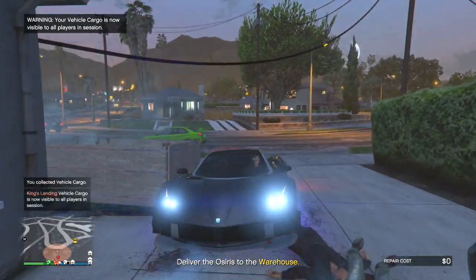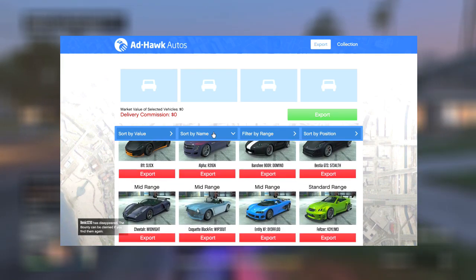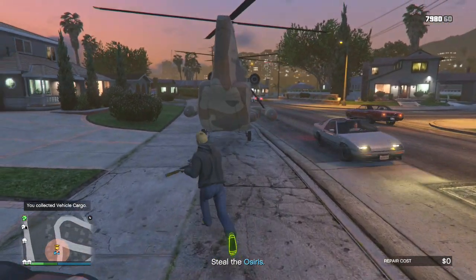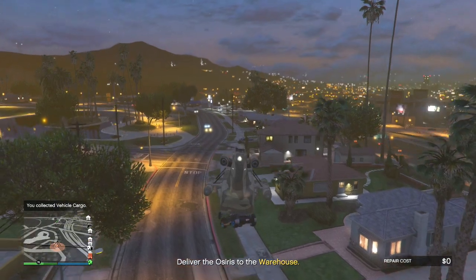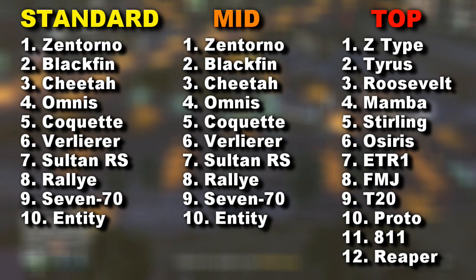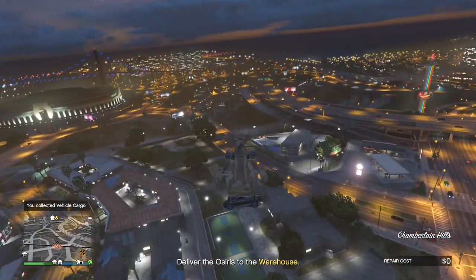If you have already completely filled up your vehicle warehouse, just go up to your computer and organize your car list by name, and you will see which ones are duplicates. Sell those off until you are down to 32 cars, and from this point you are good to go. You'll notice that if you have exactly 32 cars and you sell one of those cars, the next time you source a vehicle it will give you the exact same one that you just sold. That's because it needs to give you all 32 cars before it starts giving you duplicates. For example, if you sell a Reaper, then the next car you source will be the Reaper because that is the only one out of the 32 that you do not have.